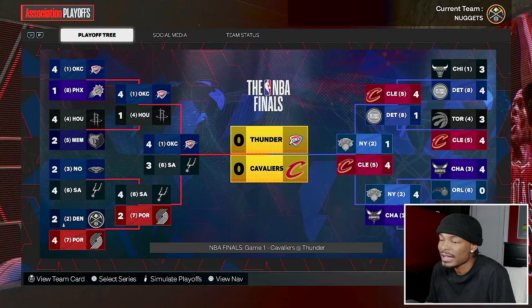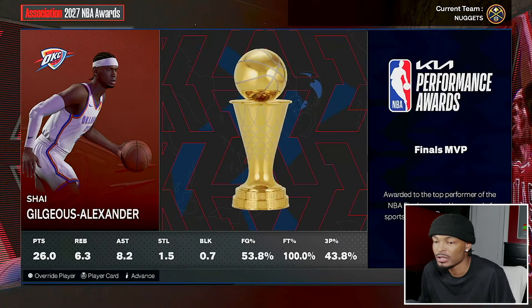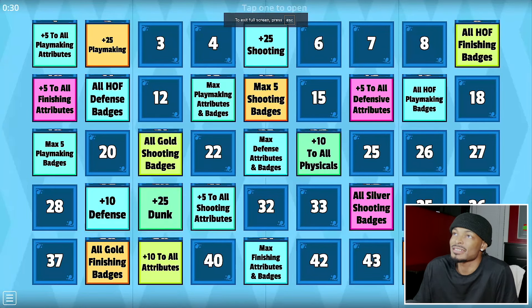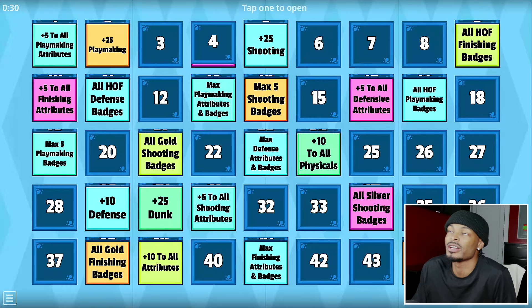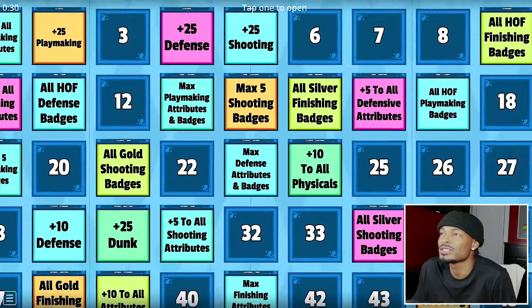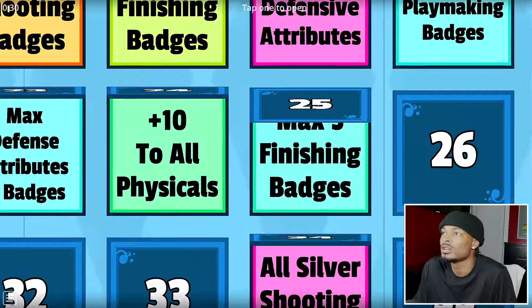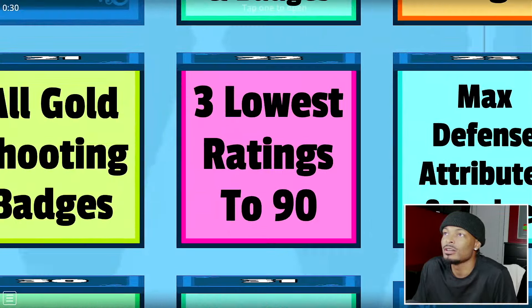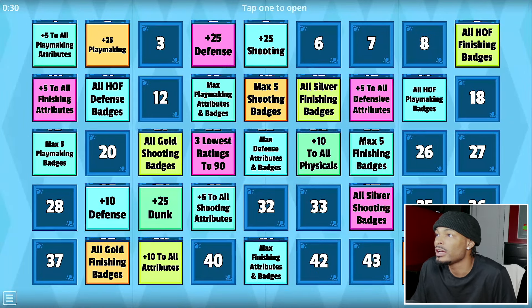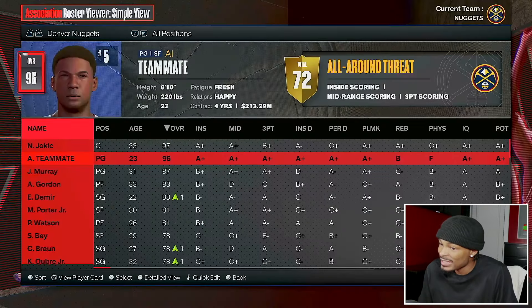Thunder versus Cavs in the Finals again - Thunder win this year, Shai takes Finals MVP. Because our boy is a 97 overall, this is his final season coming up and we're giving him two upgrades. Box four: plus 25 to defense - doesn't matter, already has it. Max five finishing badges - already maxed. Three lowest ratings to 90 - that's something we can work with. And one lowest rating to 99. He decided to sign back with Denver on a four-year, $213 million deal.